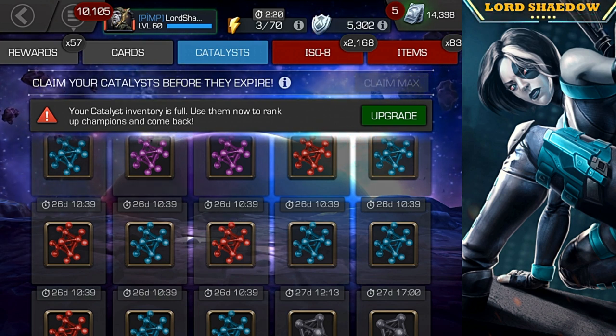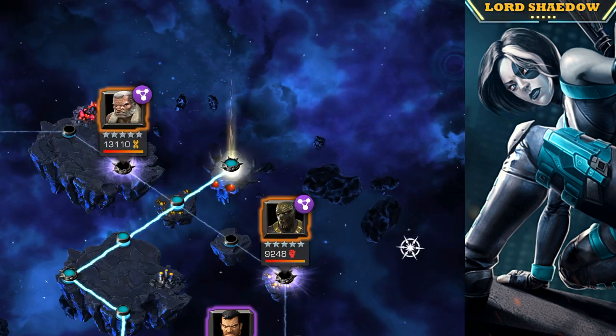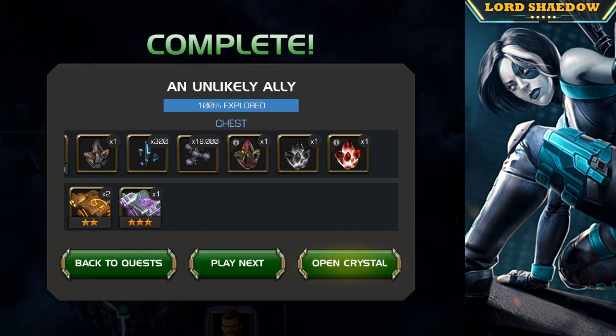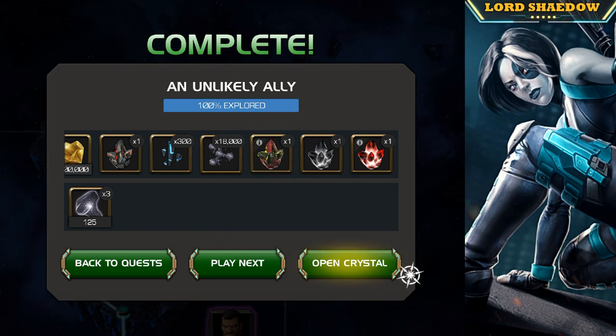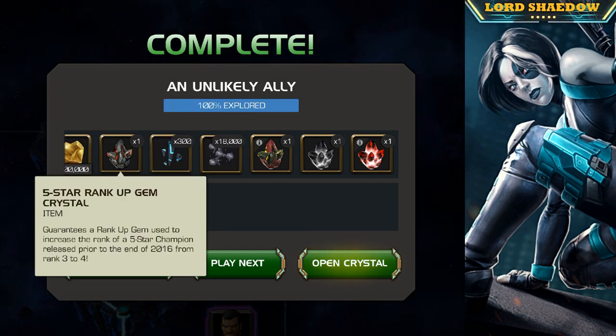That's going to do it for Part 1. I just wanted to get this done so I could see what I had and then use one of them for the level up — I'm probably going to rank up one of the Mystics, Mordo or Juggernaut, just to use up these Mystic Catalysts and save those gems for now. In Part 2 we're going to have a crazy amount of five stars to open up from the exploration and completion, and maybe a dungeon crystal or two. Stay tuned for Part 2.